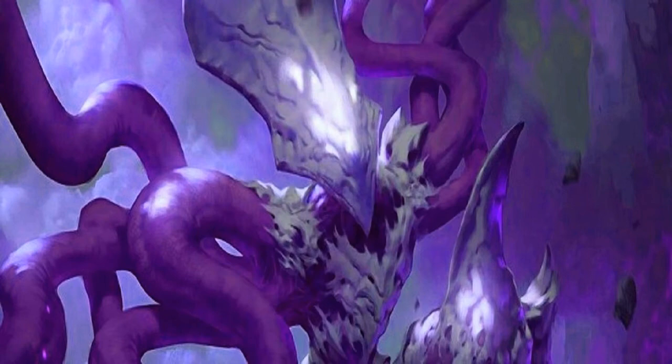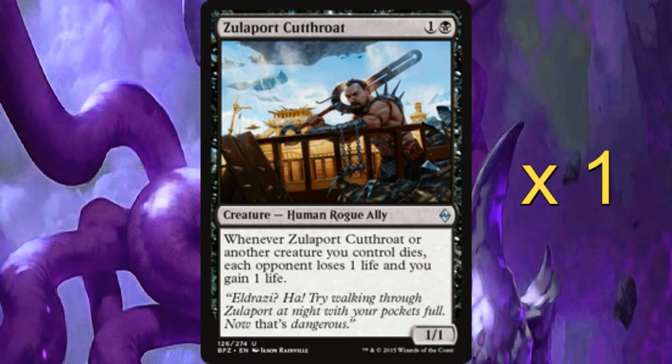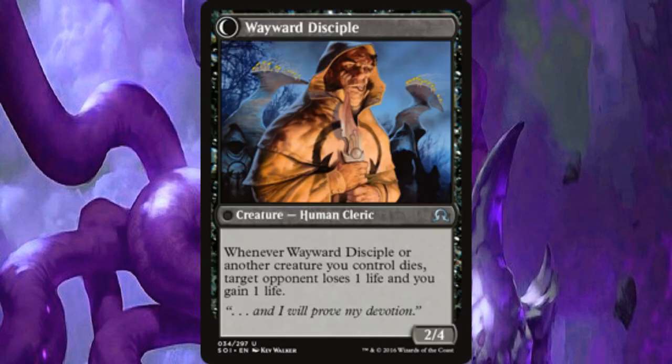We then run a creature package. One copy of Brood Monitor — a six drop for four and two green, a 3/3. When it enters the battlefield you get three Scion tokens, helping you go wide. One Zulaport Cutthroat — a two drop for one and a black, a 1/1. Whenever it or another creature you control dies, your opponent loses one life and you gain one. One copy of Pious Evangel for two and a white — when it or another creature enters the battlefield you gain a life. You can pay two, tap it, and sacrifice another permanent to transform it into Wayward Disciple. Wayward Disciple then drains your opponent for one and you gain one whenever it or another creature you control dies — basically a Zulaport trigger but with life gain to begin with.